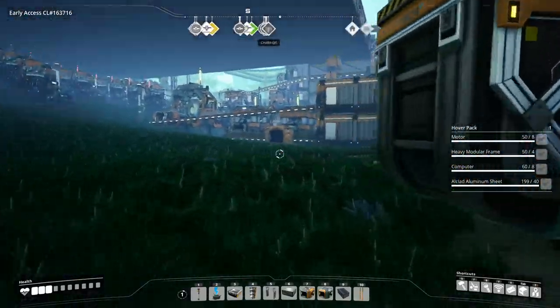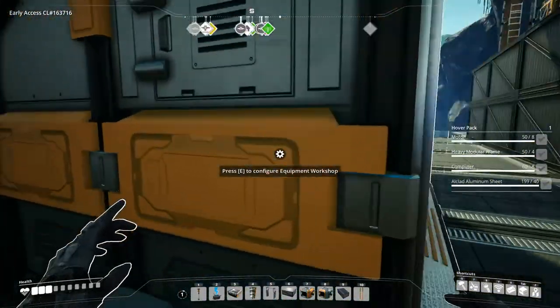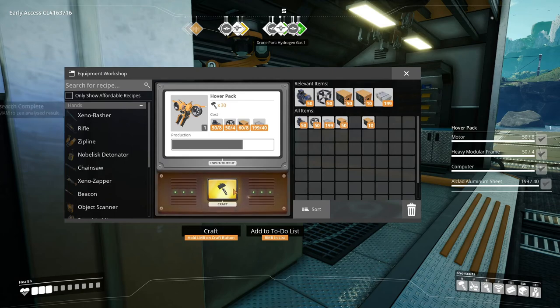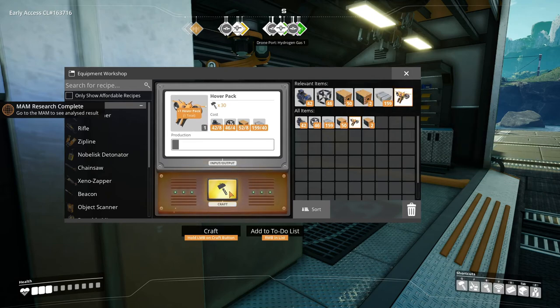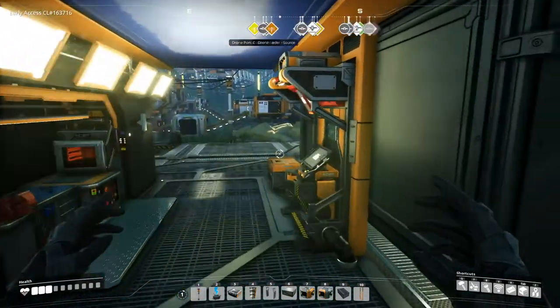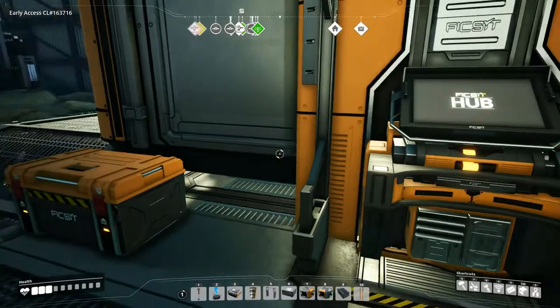So we're back at the hub. The equipment workshop — go ahead and make this. You know what? I'm gonna make 2 of these, just in case. Alright, there's a MAM. We did have another hard drive, except it's on my body. And then we'll store the hover pack in here. Well, we have turbo motors — we should be putting it up there. Yeah, there we go.